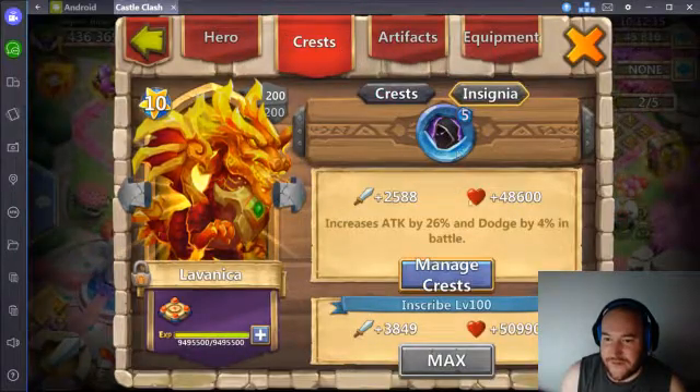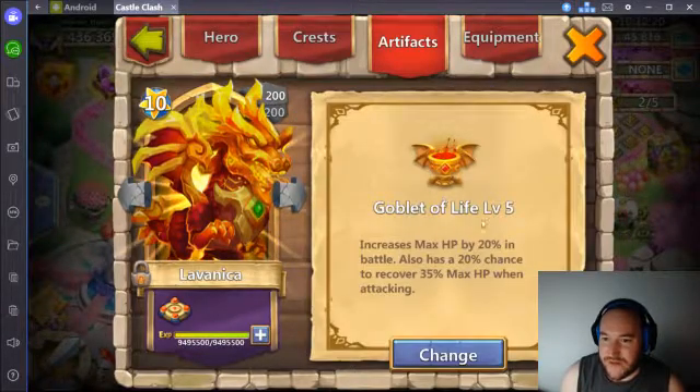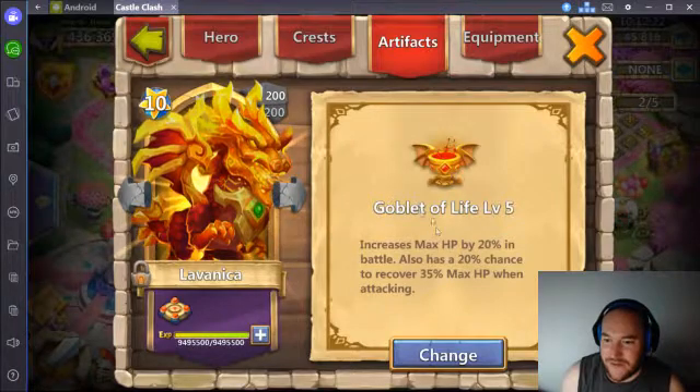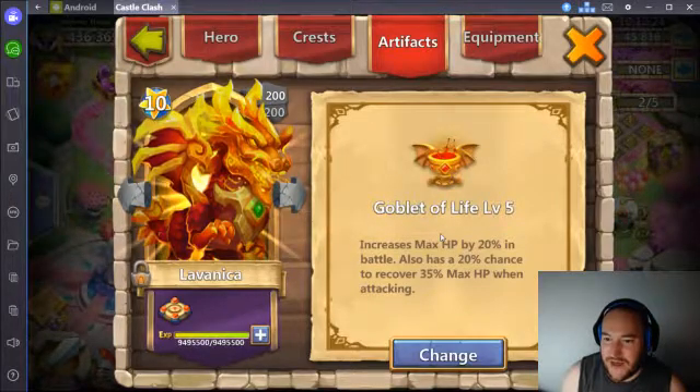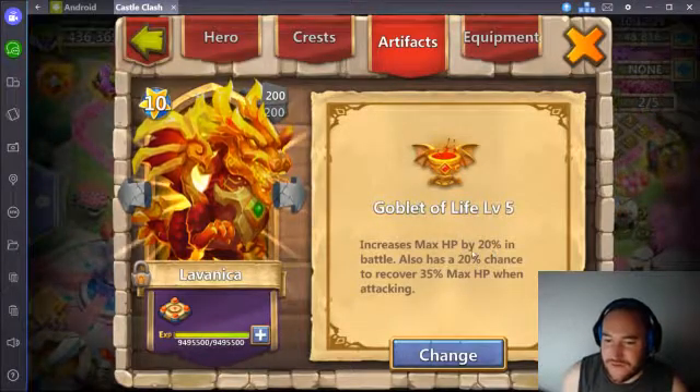I have her with 5 Faint right now, because it's a bonus to attack, bonus to dodge — like survivability. Artifacts: goblet of life. We just want to keep her health pretty high during her damage reduction phase so she's not too vulnerable.